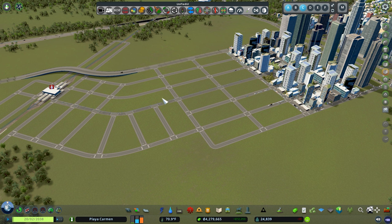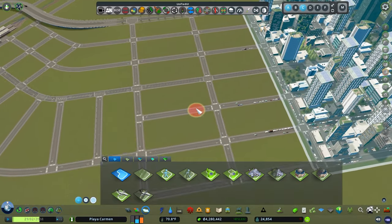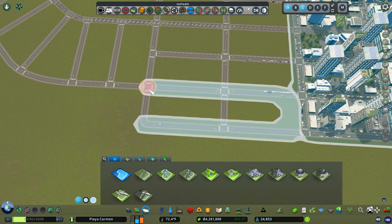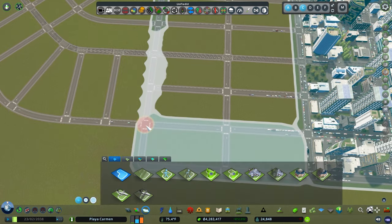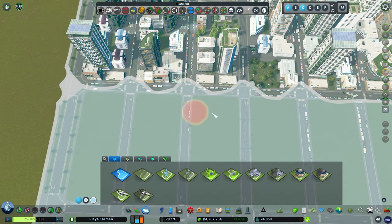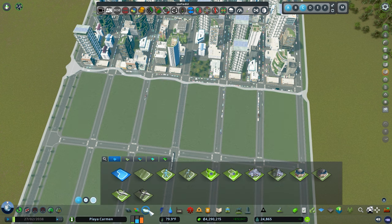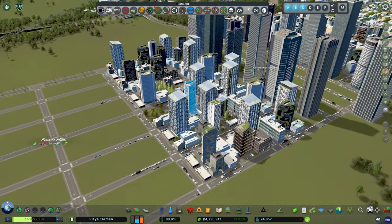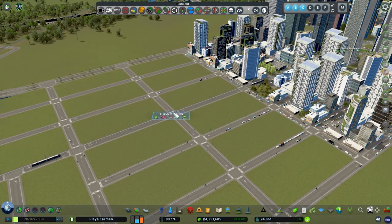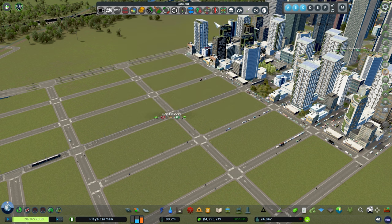I'm thinking we're going to need some new city services in this transition area between the mid-rise zoning and the TOD. For now we can go ahead and get a new district painted in — this will be our mid-rise zoning, adjacent to what we've got there today. I haven't checked my district names in a while. We've got Downtown over here, Midtown here for the transition zone. So maybe this is Uptown towards the TOD. Let's spell that right — there we go. Uptown.